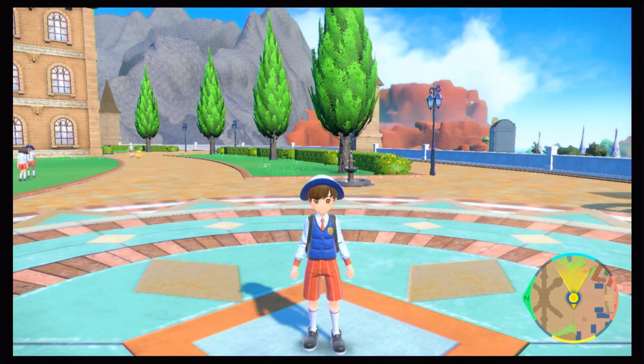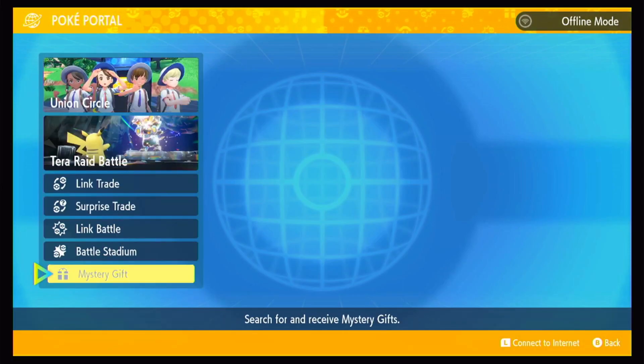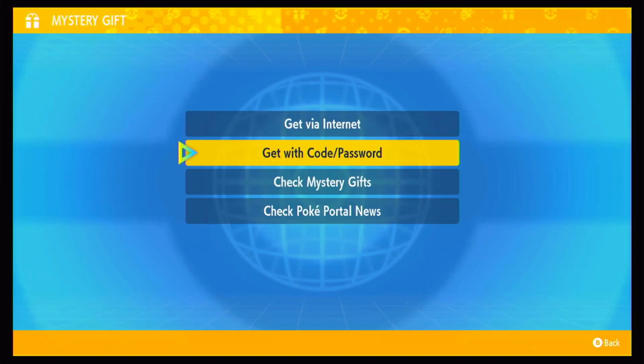Welcome guys to the video. Today we have a new mystery gift and it's a good one. You go to Poke Portal as always, go right down to Mystery Gift, and select 'Get with the Code and Password.'